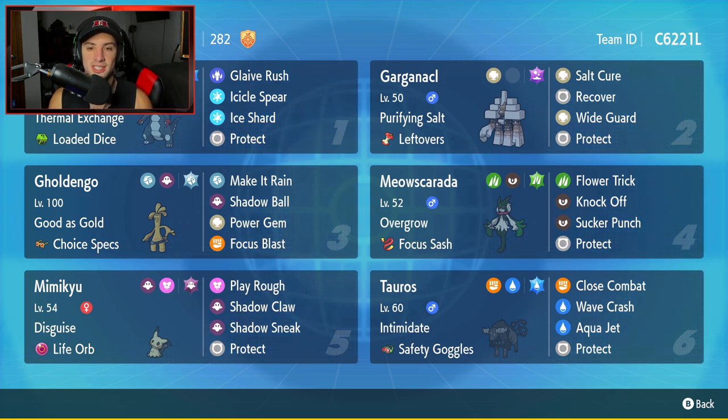Nothing too special with Meowscarada — it's just here to do some big-time damage. Bottom left-hand corner, our fifth Pokemon is going to be Mimikyu. Usually Mimikyu is used for trick room but this one is all-out attack. It has Disguise as its ability, Life Orb as the item, and it's got Play Rough, Shadow Claw, Shadow Sneak, and Protect. Mimikyu is a really strong Pokemon — give it a Life Orb and make it even stronger.